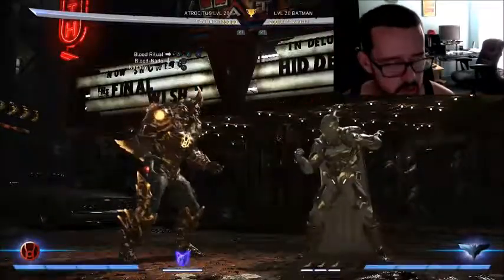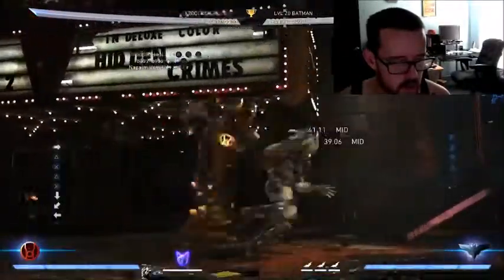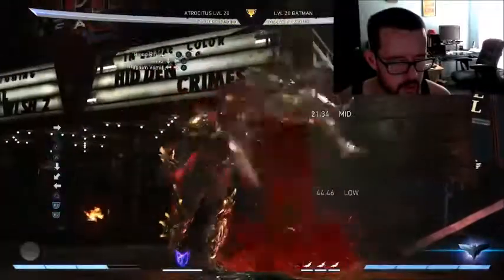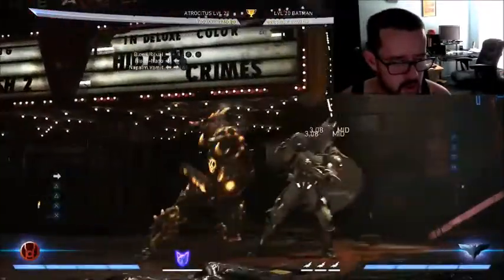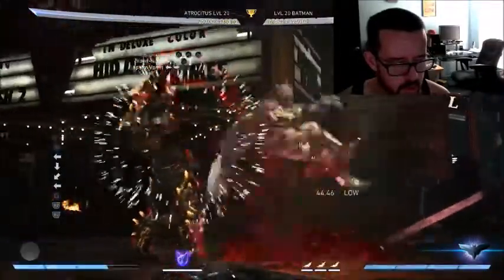Got him in the re-stand and then you can go into some nasty combos. Just one more - watch: I see it, it hits, going to Blood Naté. Something like that - dodge, hits, Blood Naté.